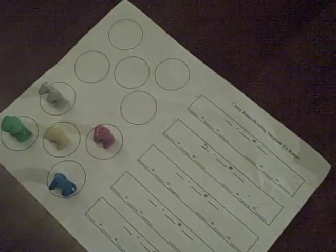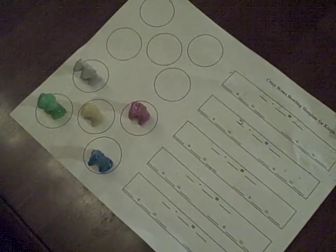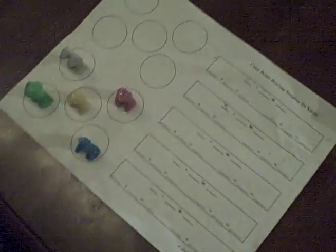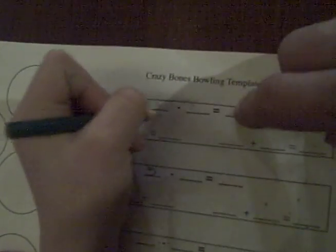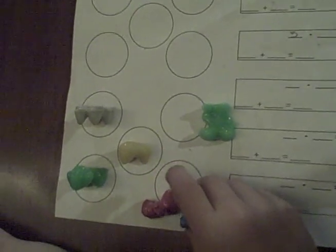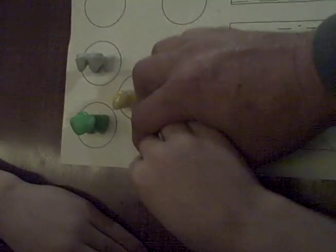We're going to play another version of the Crazy Bones game. This time we're going to play for keeps. We're both going to have 5 players to start out with, but this time if I knock some of your players down I get to keep them. So how many players are you starting with? I'm starting with 5. Let's write that down — start with 5. Now I'm going to roll and see how many I knock over, and you're going to make sentences based on what I knock over. So now I have 3. What got knocked over? 5 minus 2 equals 3.